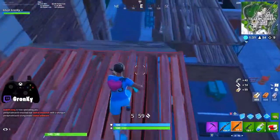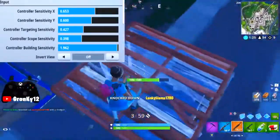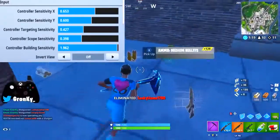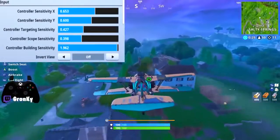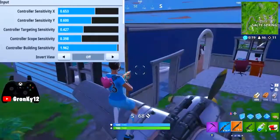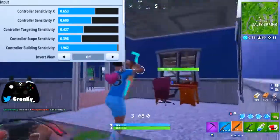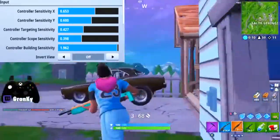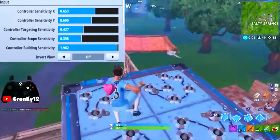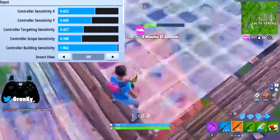I don't think a ton has changed from the last video, but even the smallest changes can make a significant difference. My X sensitivity is 0.653 and my Y sensitivity is 0.600. My last settings update was before they even added the extra decimal place to sensitivities, which explains the 0.653. Targeting/ADS sensitivity is 0.427 — I had it on 0.43 when it only went to 2 decimal places, and when they changed it to 3 it defaulted to 0.427, so I just kept it. My scope sensitivity, which was previously at 0.40, is now at 0.398.